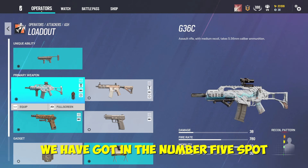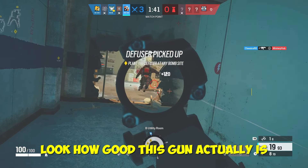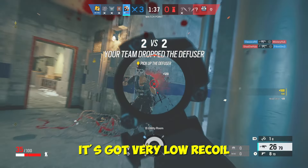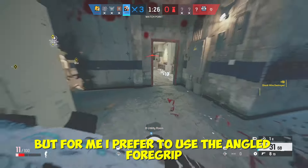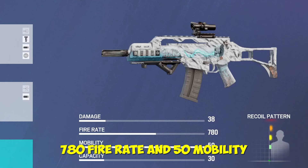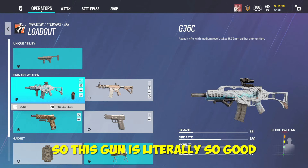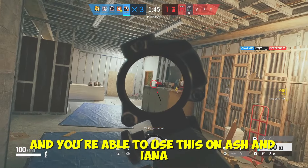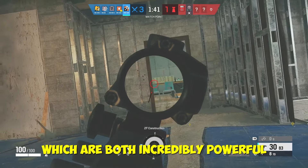To start, in the number five spot we have the G36C. Look how good this gun is — it is incredible. It's got very low recoil, you can stick a grip on it if you can't control it, but I prefer the angled foregrip. The stats are 38 damage, 780 fire rate, 50 mobility, and 30 bullets in a mag. It is literally the perfect assault rifle in Rainbow Six Siege, available on Ash and Deimos, both incredibly powerful operators.